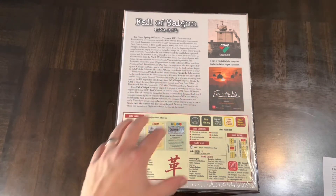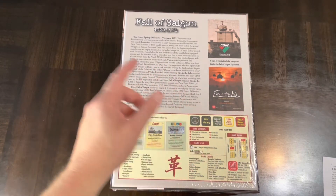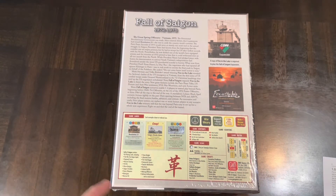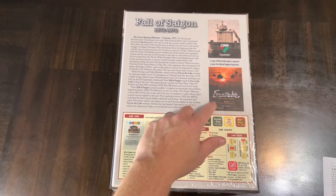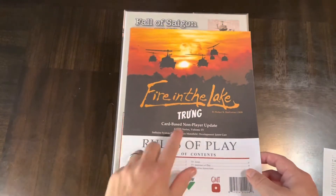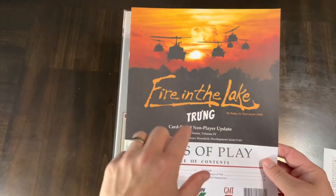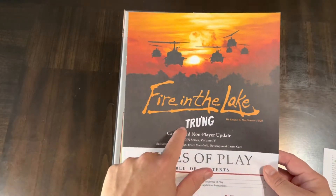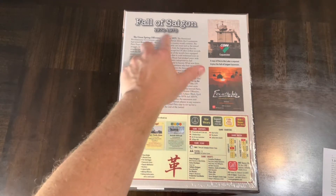COIN originally used flowcharts for the bot — you'd pick a faction and the other three were guided by decision trees. After Fire in the Lake, they introduced a card-based solo system, first with the Gandhi game, and then adapted it as Trung for Fire in the Lake. That flowchart system was replaced by a card system, and it looks like they've done the same here for the 1972–1975 expansion with a new solo system.